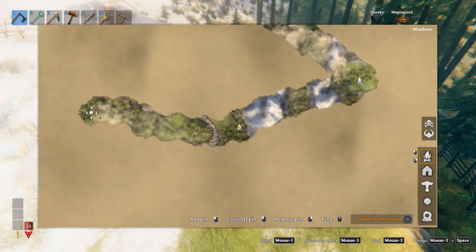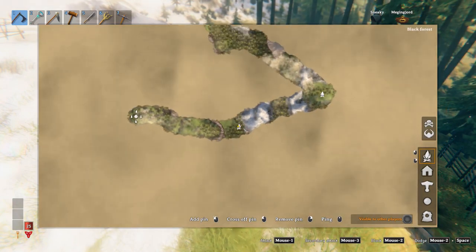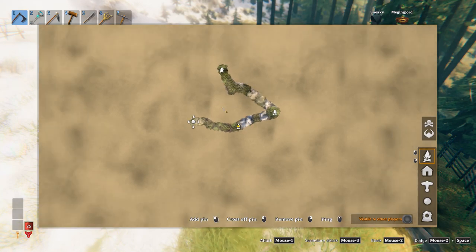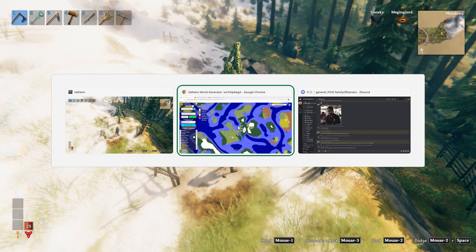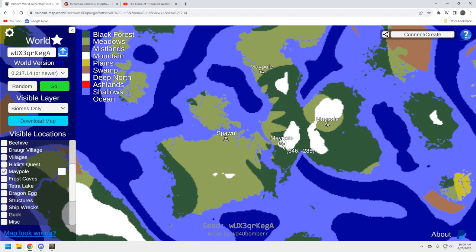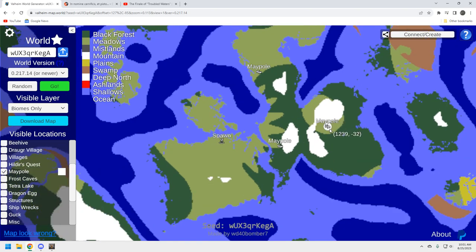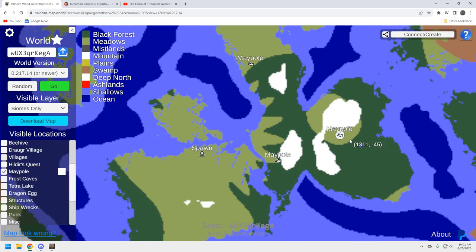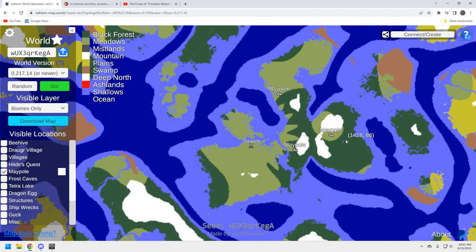All three maypoles are accessible from the spawn. I'm in cheat mode when I do these, but you can run there — you'll have to go around the mountains and some black forest, but you'll be able to get to each one by foot. Looking at the map: this maypole here you can run to from spawn, these two are accessible right off the bat, this one's the least desirable, this one is the great aesthetic build, this one was closest to the ocean, and this one had the copper off in the distance.